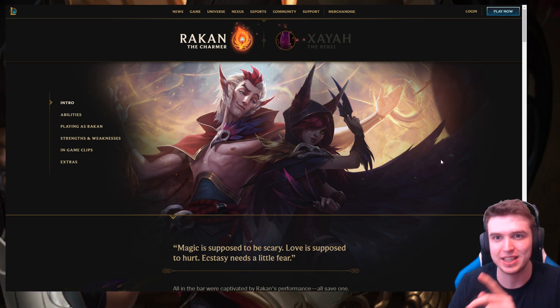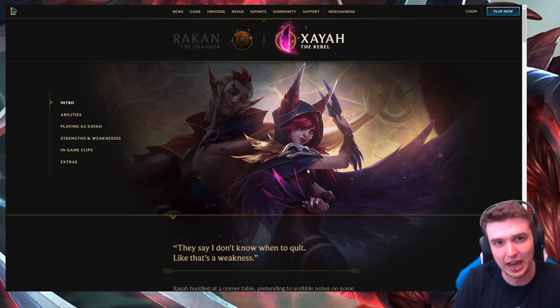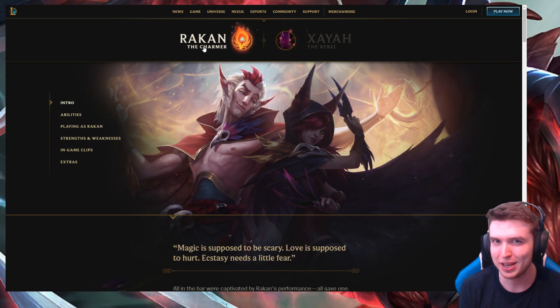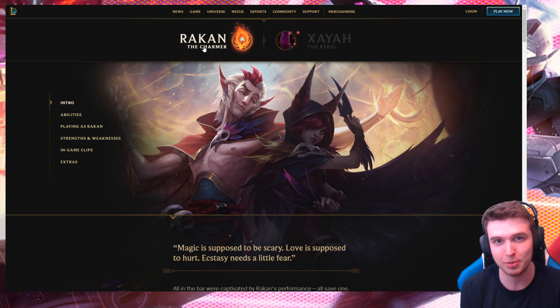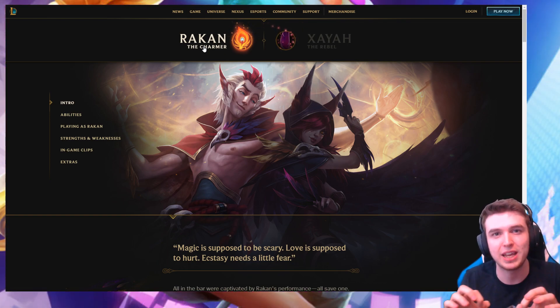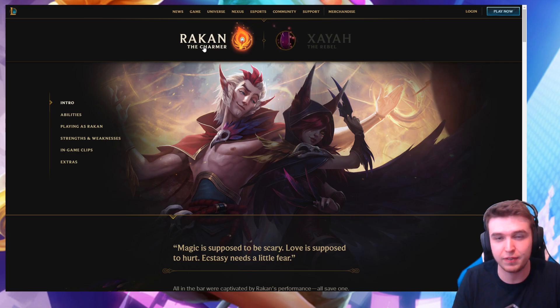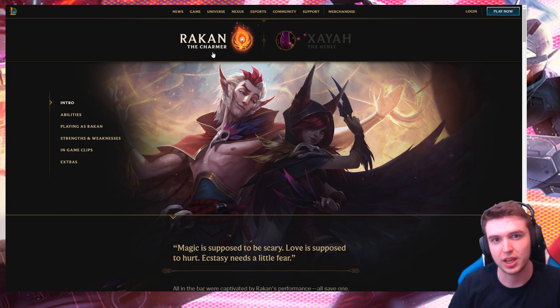We have an AD carry. I'm not exactly sure how to say these yet, but I think Xayah, the female, is the AD carry, and then Rakan is the support, and both of these are designed to be a duo. They are their own champions — you can play them individually, pick the support without the AD carry or vice versa. But when you play them together, they have special interactions as well, which we're going to get into.